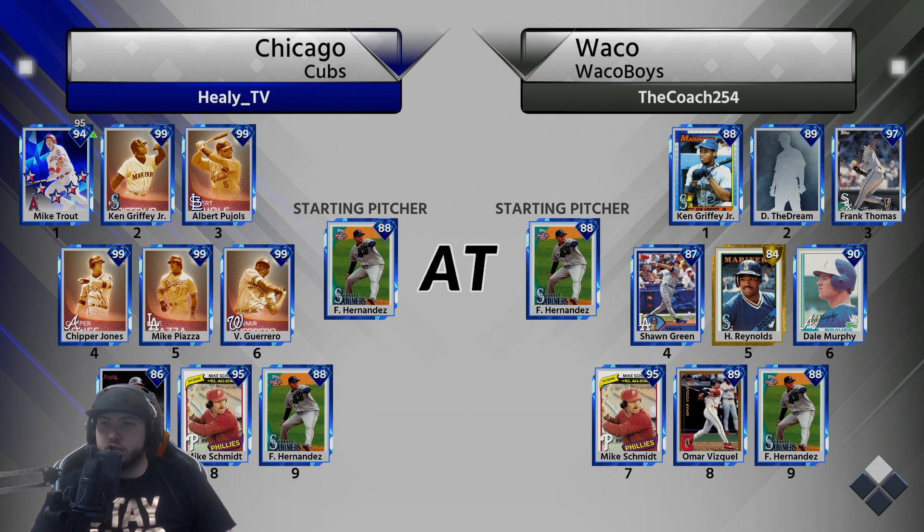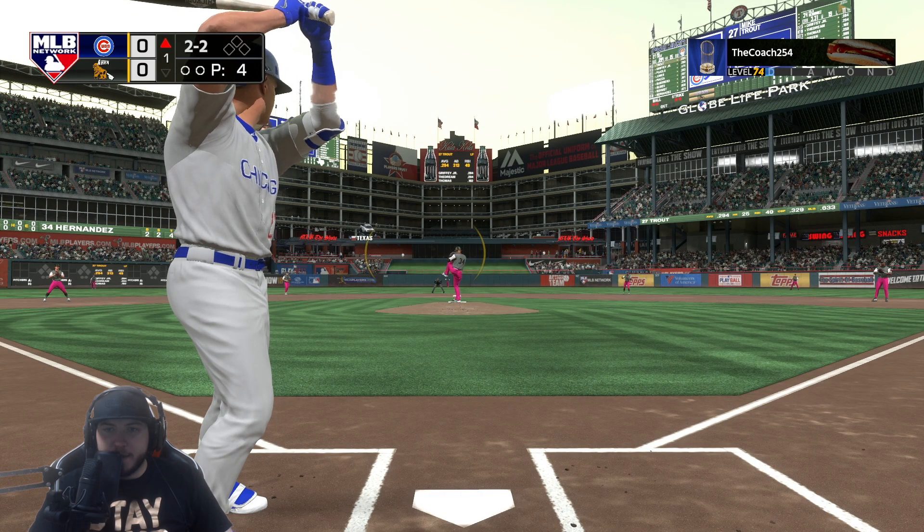Alright, we have Felix Hernandez — he has Felix Hernandez, he has Ken Griffey Jr., his creative player Frank Thomas, Sean Green, Harold Reynolds, Dale Murphy, Mike Schmidt, and Omar Vizquel. Pretty good matchup; I don't really like facing Felix Hernandez.